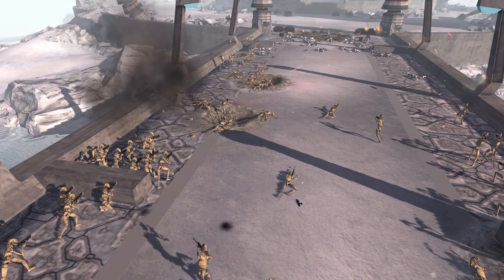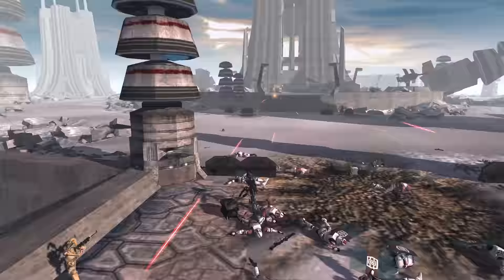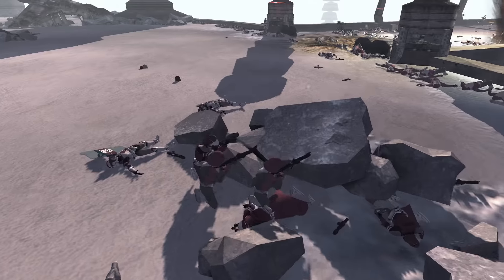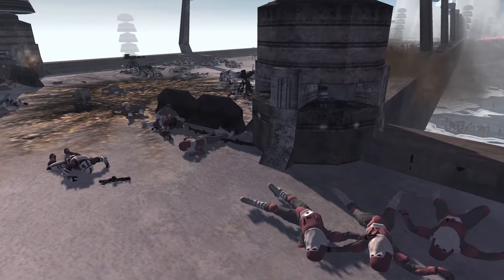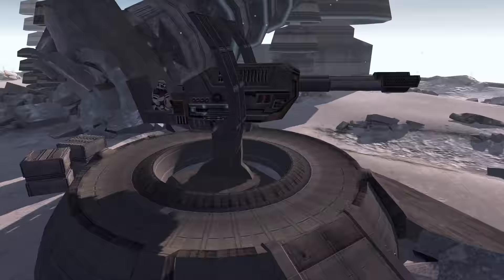But if they can kill that trooper there, they will be home free to get onto this platform. But as it is right now, they're taking so many losses because of that thing being able to just absolutely nail them, which is brutal. The chaingunner over here died — that's kind of sad. Ripped the dream. This artillery thing is brutal. It doesn't have the best aim, it's sort of missing the large clusters of droids.